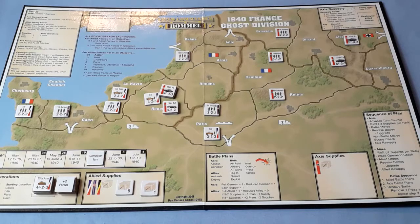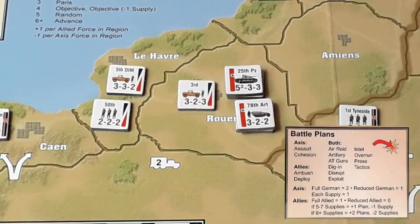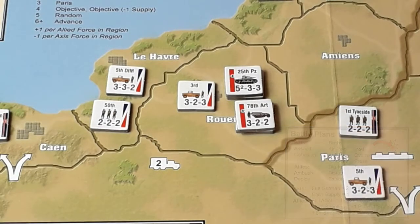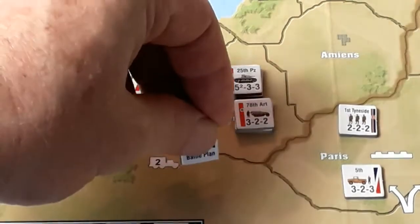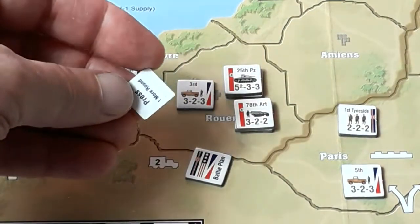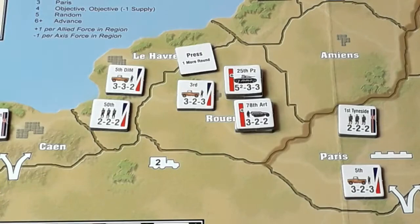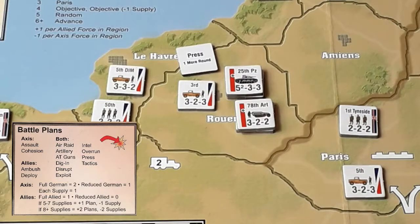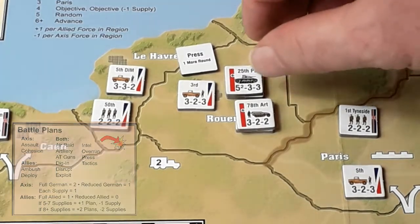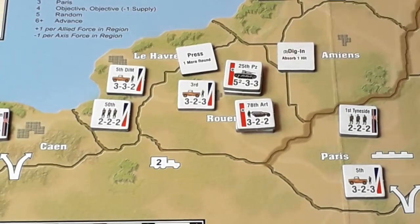It is now battles. Battle plans for the Allies — they have one force there so that's one battle plan, but they do have six supplies, so they get an extra battle plan at the cost of one supply — down to five. Two battle plans. What have they got? Press — and Disrupt — we haven't got any supplies so that could go back in the pot. For us, we have two full German forces, so that's four. That's all we can get — we have no supplies. That's six — I don't think we need to use the overrun. We're going to use our dig-in though — we've got one left. We'll use the AT guns. Could do a tactics for a re-roll, but that's the beauty of these games — you'll play them different.